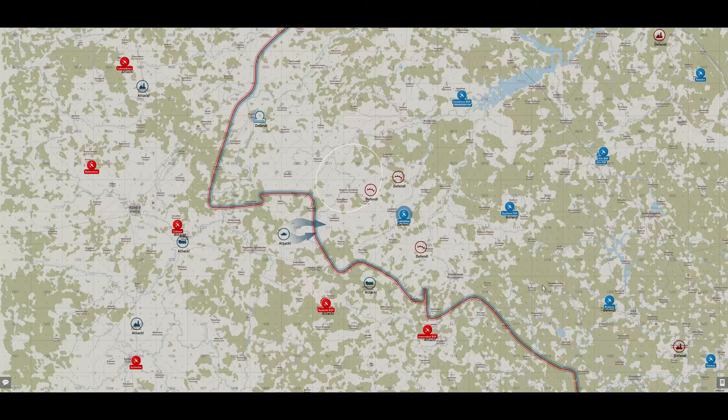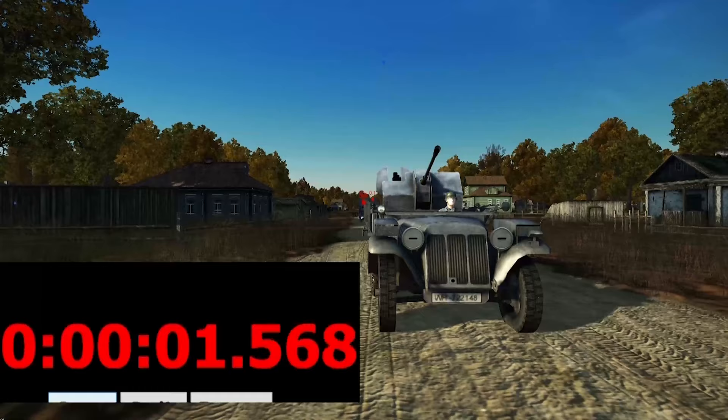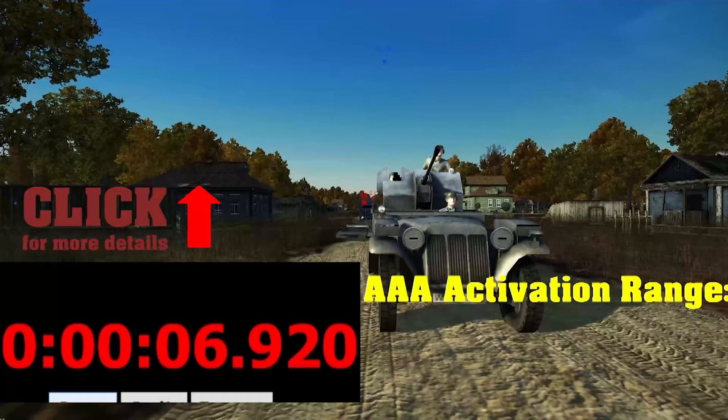When you fly in a multiplayer server, it's important to know that server: the flak gun types, numbers, placement, and most importantly, how they react — specifically activation distance. The farther the activation distance, the more time they have to track and shoot you down. When you know what you're up against, you know how fast you need to dive to reach a speed that will let you make it over the column and get your bombs out before the sky fills with triple-A tracers.